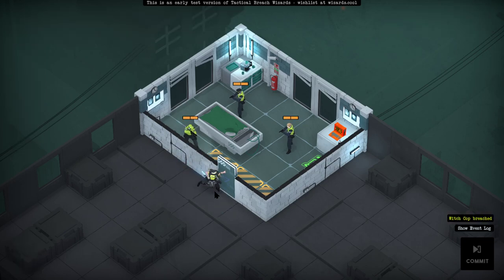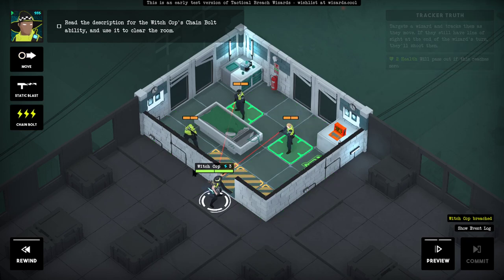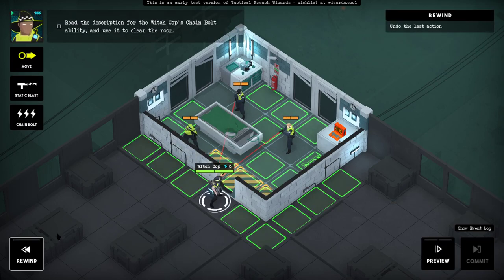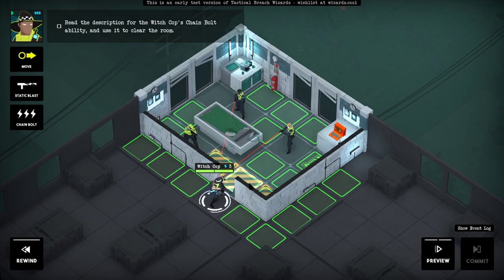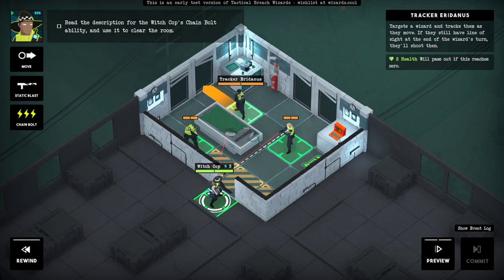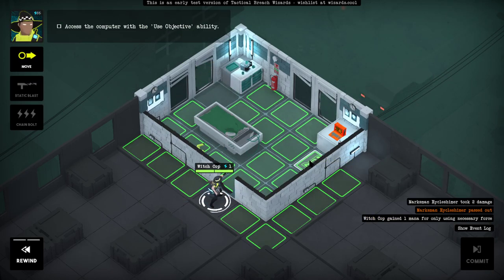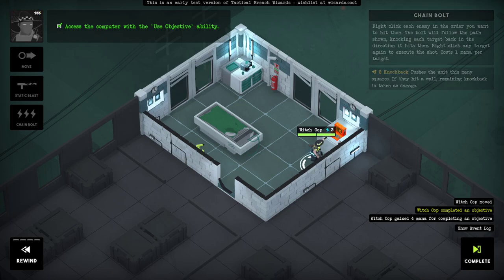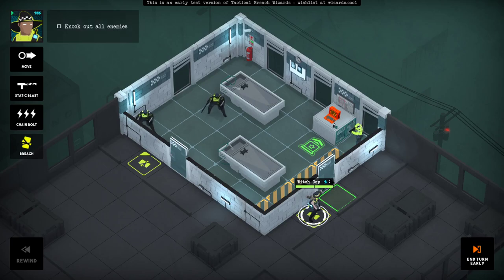Let's breach. I wonder if I can do that Static Blast — let's move over here, Static Blast, push him out the window. Commit. Get to that laptop. Chain Bolt ability — use it to clear the room. Right-click each enemy in the order you want to hit them. I'll have to play around with this game to figure it out.